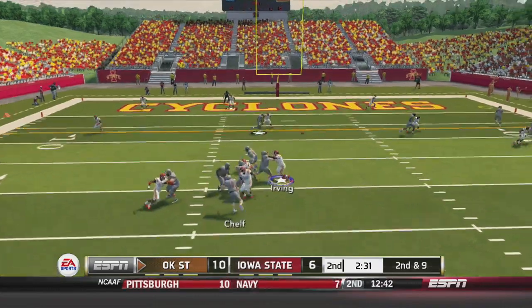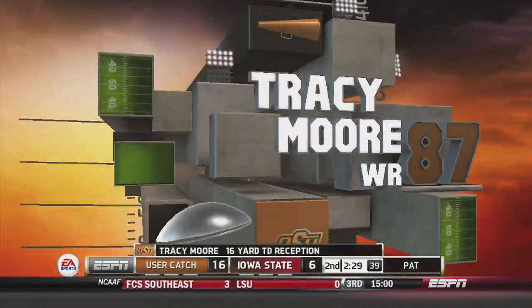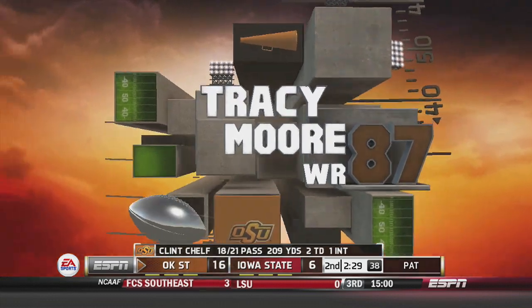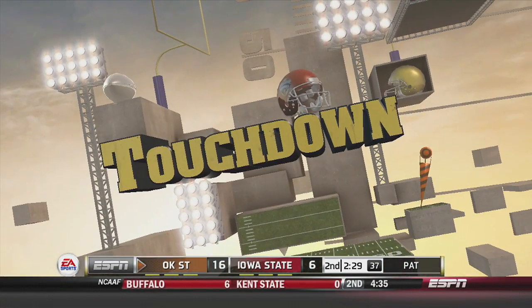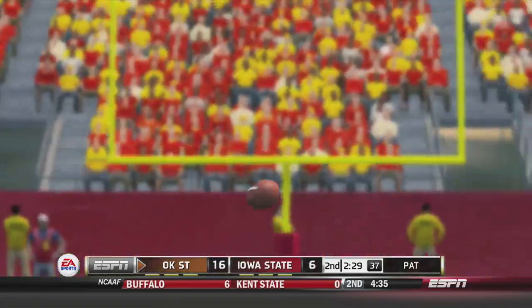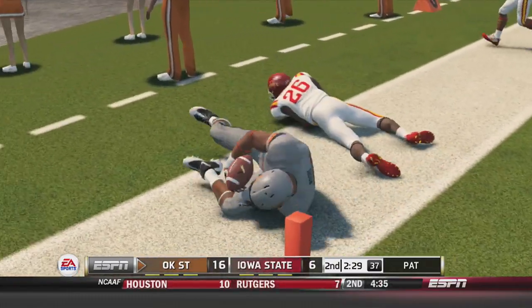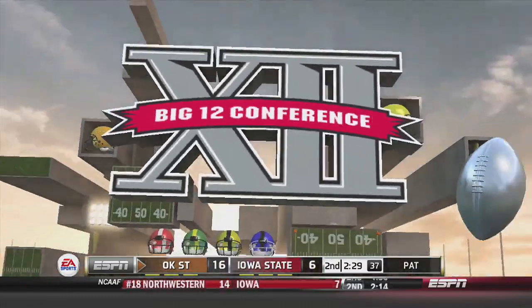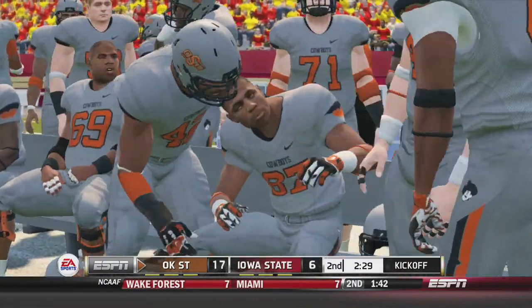Oklahoma State has the ball again late in the second quarter. Shelf throws a sick one-handed grab by Tracy Moore. Watch the replay — he cradles this in over the shoulder, one-handed, to secure this catch. He just snags it out of the air and hangs on when the contact comes. That's a great play, and it puts Oklahoma State up 17-6.